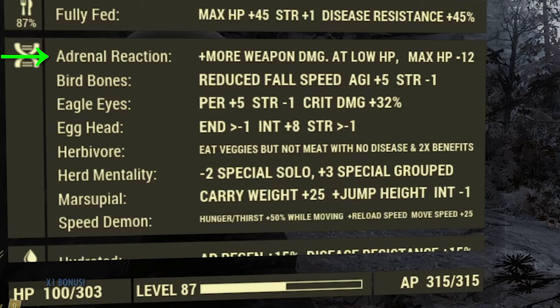Adrenal Reaction gives more weapon damage the lower your health is — at less than 20% health, the mutation gives an extra 50% weapon bonus damage. Bird Bones adds 5 Agility, adding to max AP as well as an additional sneak bonus. Eagle Eyes improves weapon accuracy and increases VATS crit damage by 32%. The Egghead mutation provides 8 Intelligence, equating to around 16% bonus XP. Herbivore amplifies plant-based foods like Cranberry Relish, Brain Bombs, and Blight Soup — Cranberry Relish can go from 10% bonus XP to 25%. Herd Mentality grants an extra 3 to all special stats. Marsupial increases jump height, giving more mobility and an extra 25 carry weight. Speed Demon increases reload and movement speed by 25%.